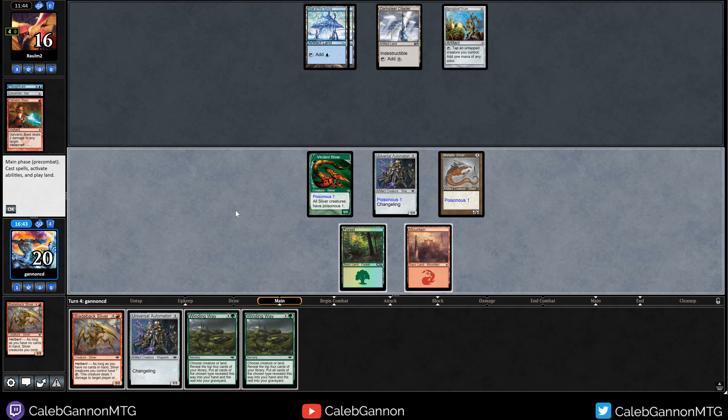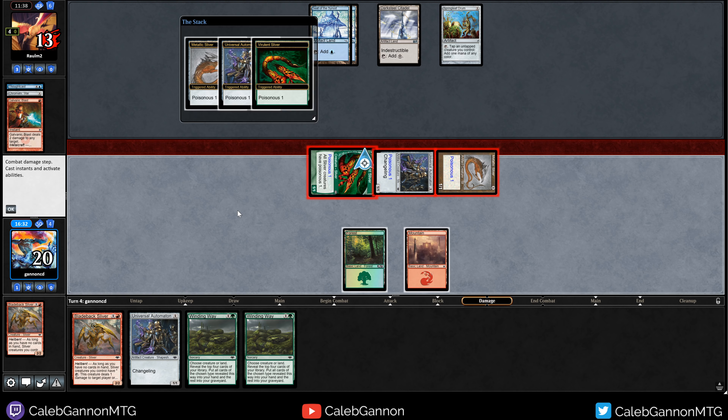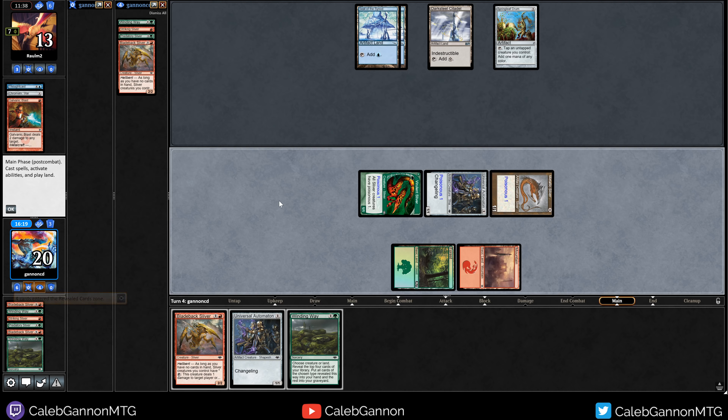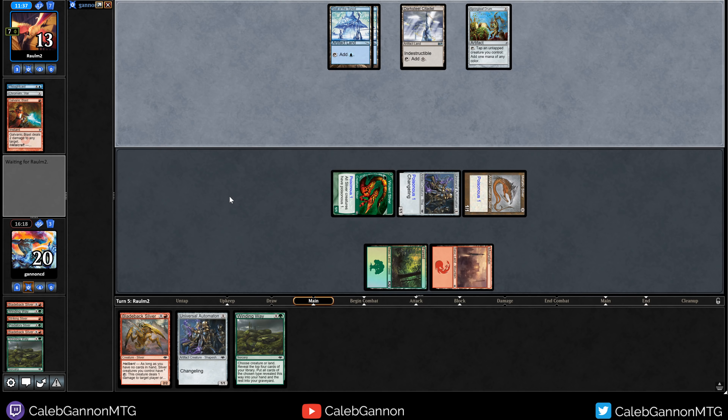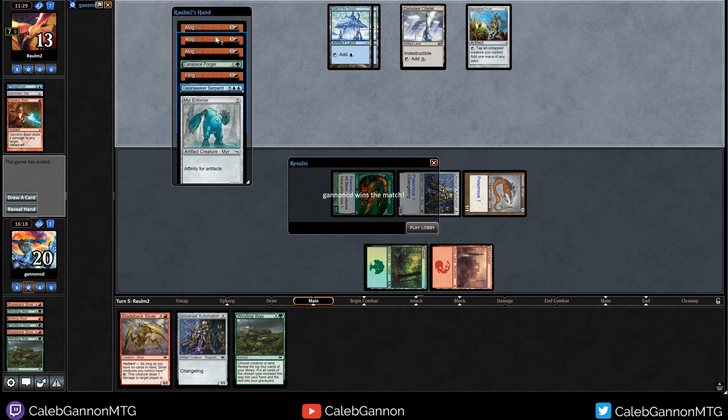Winding Way naming land — and it misses! They don't have red mana or blue mana. God, that hurts. They might still die though. Then — oh my god! Everyone watching, this is important: they could have cracked Chromatic Star to play an Atog and then used that red to Galvanic Blast. That is actually really funny. They were fine if they had just used that Chromatic Star properly. Well, we beat Affinity but they played it wrong. See you guys next round.